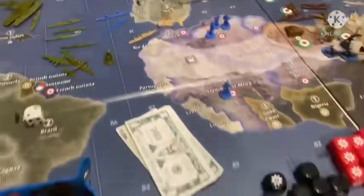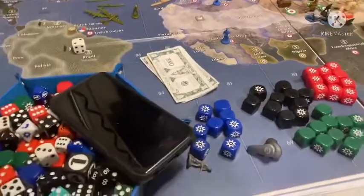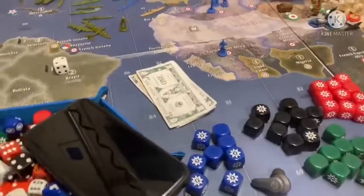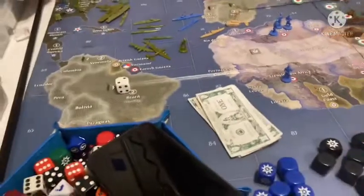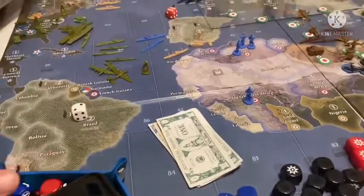Hey, this is Crockett36, and we are playing some Axis & Allies: Access to Knowledge. This is No Limits' house rule game, and it is game 18 of his house rules, because fixing Global 40 is not as easy as it looks.